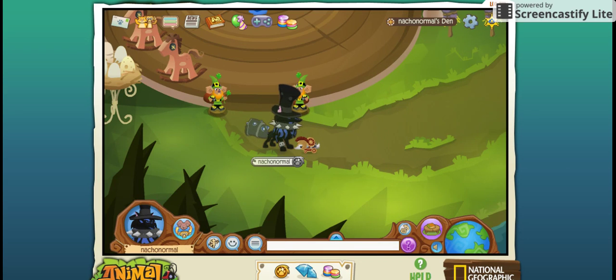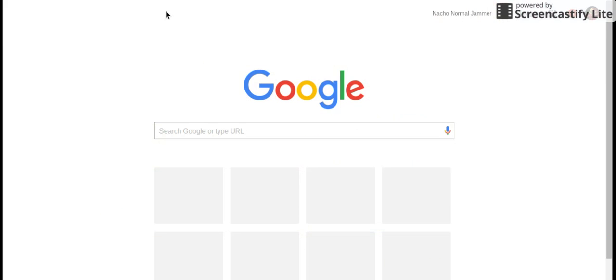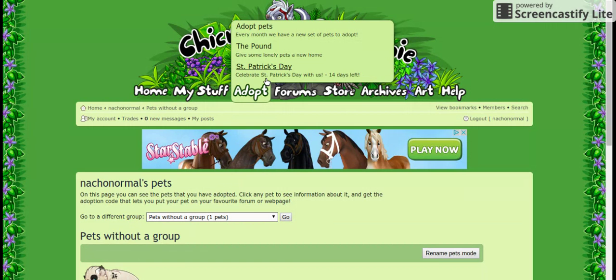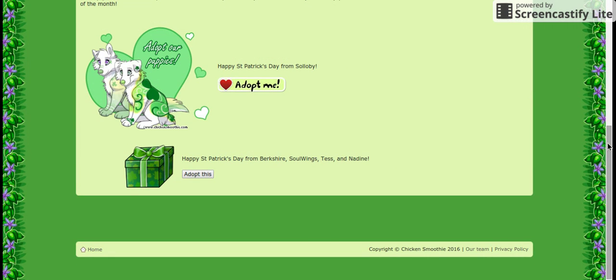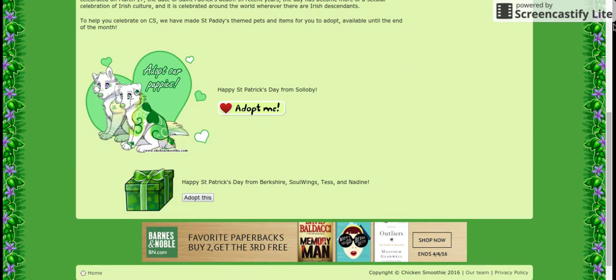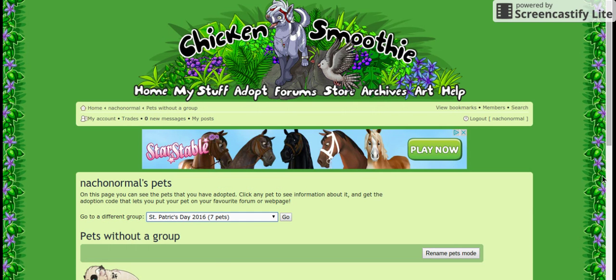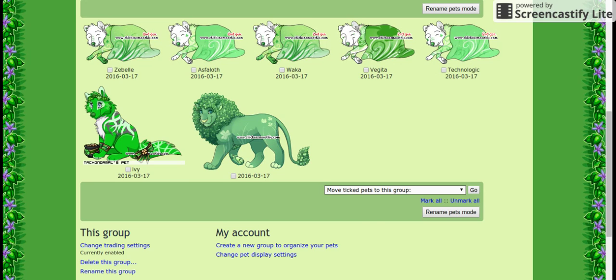I am double excited — I'm going to see if I can switch tabs real quick. Okay, it should be recording this tab. I'm super excited because St. Patrick's Day is here on Chicken Smoothie. So you can get the puppies and you can get this little gift box, which I got. My gift box contained — sorry if you don't play Chicken Smoothie, this is kind of boring — but these are the five puppies I got from the litter, and these two and another dog I got from the gift box with a bunch of other items, like what it's wearing. So it's really cool.